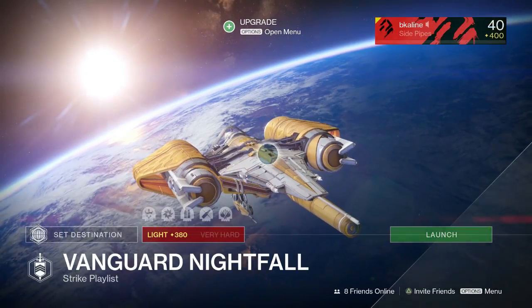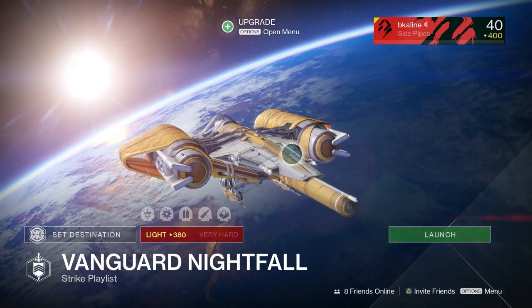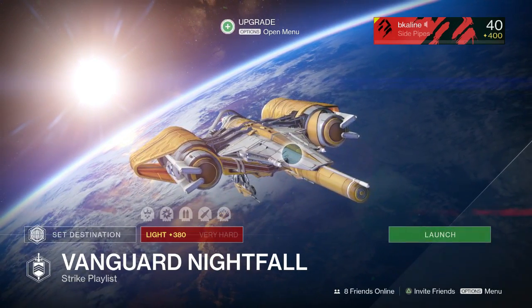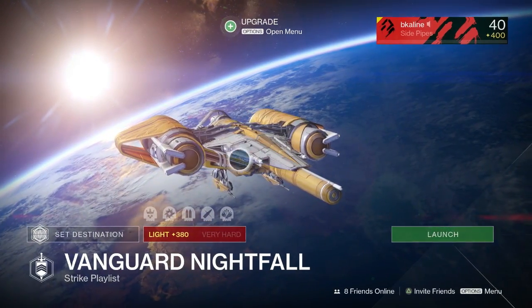This week's Nightfall is the Abomination Heist, which is the new Rise of Iron strike where you have to go down and hop into the Hive's den and stop them from stealing the Abomination from the Summoning Pits.